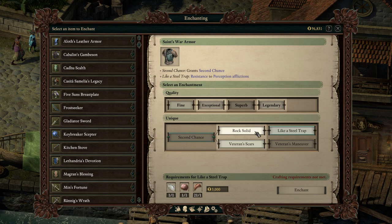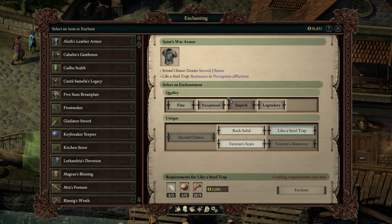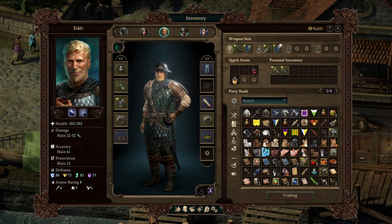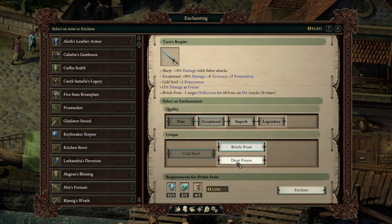I think Rock Solid into Like a Steel Trap is better, because Veteran's Maneuver only lasts until he gets hit twice, where Like a Steel Trap is always active. I might hold off on upgrading that for now anyway — we might find something better. For Tarn's Respite, I like Brittle Frost more. Every time he lands a hit, he's more likely to land the next hit because you're reducing the target's deflection. The best way to negate an enemy's action speed is to kill them, and the best way to do that is to land your hits. So Brittle Frost it is.